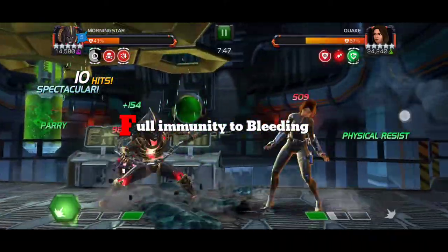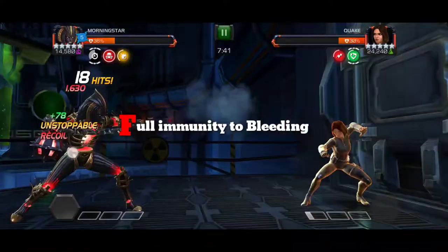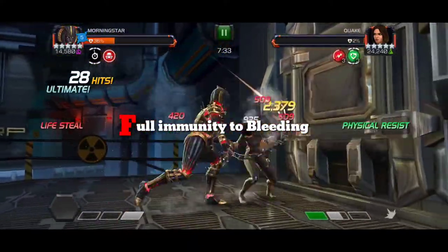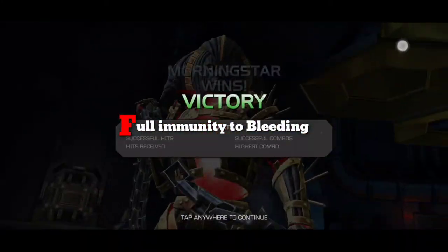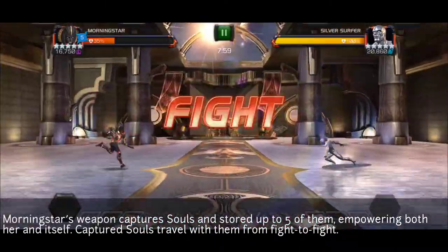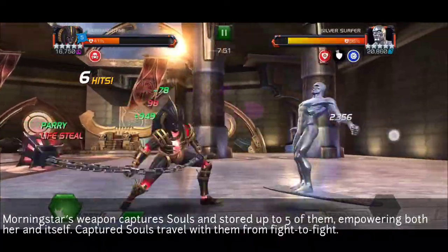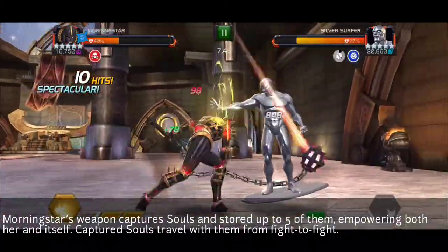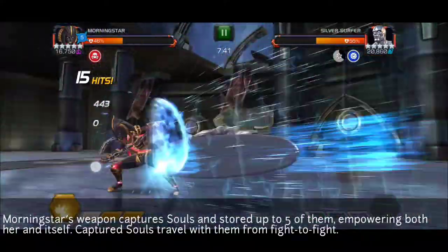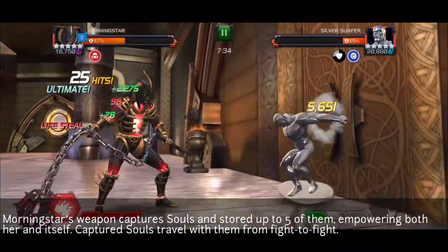The first ability Morning Star has is that she is bleed immune. If I had to choose one immunity for a champion, it would be bleed immunity, especially because I run suicide without coagulate and you save up a lot of damage. You can also take nodes like caltrops and biohazard, which are pretty common in quests.